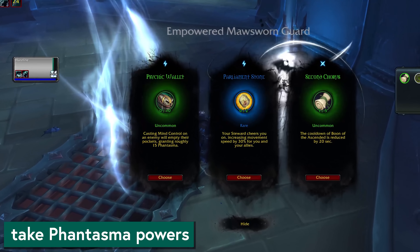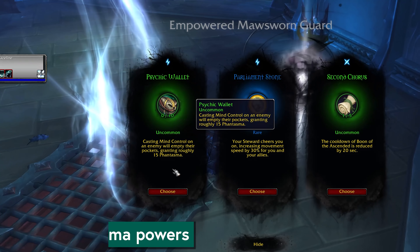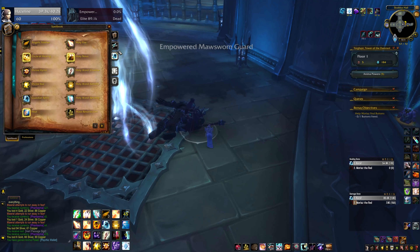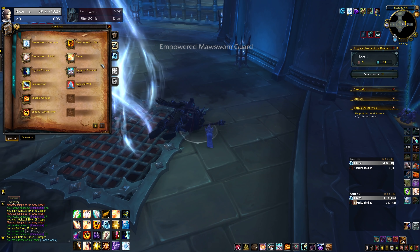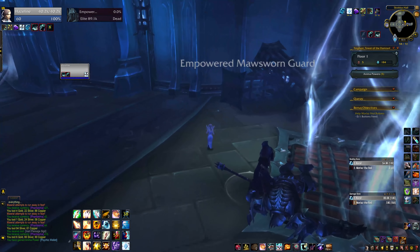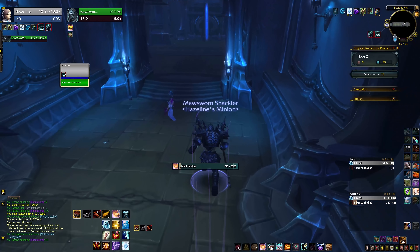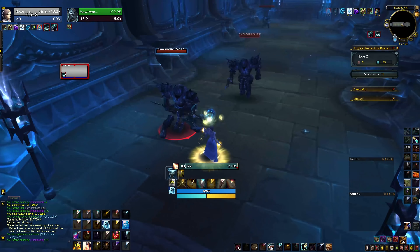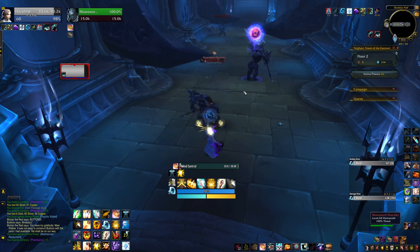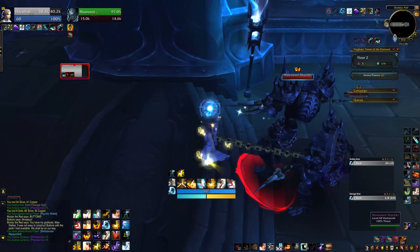Next, a little power tip: I would recommend prioritizing Phantasma and Phantasma-granting powers early, especially in Twisting Corridors, but even in the first couple of floors of regular Torghast. Being able to buy many powers and ravenous anima cells off the brokers is better value than almost any individual power they would have you choosing it against — unless the thing it's up against is mandatory for the build you're trying to do. Strongly consider taking Phantasma powers because they will add up over time, and when you get to the last vendor and you can just buy everything, it makes a huge difference.